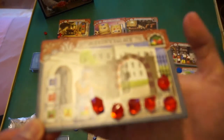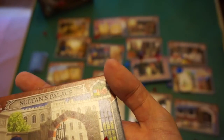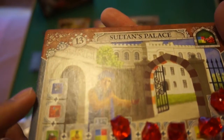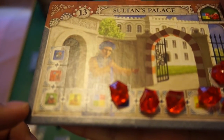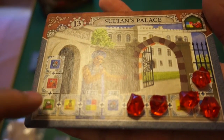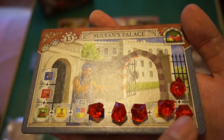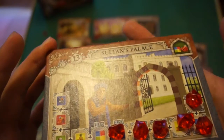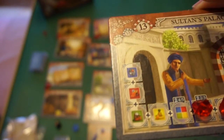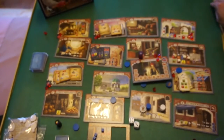The Sultan's Palace is another way to get gems using resources rather than money. To get the first gem, you pay one blue, one red, one green, one yellow, and one of anything. For the next gem, you need two blue, one red, one green, one yellow, and one of anything, and so on. It's one of the more difficult gem acquisition methods because usually selling resources for money and going to the gemstone dealer is more straightforward.